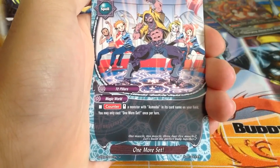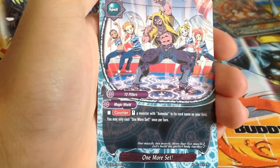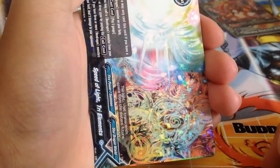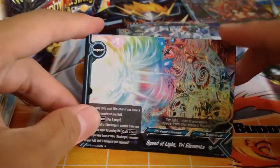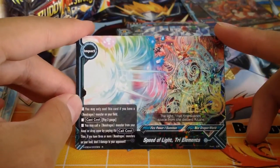This is really awesome — basically Magic World becomes the Nova Grappler of Buddyfight with multiple attacks, like Nova Grappler or Aqua Force. Speed of Light, Tri Elements.